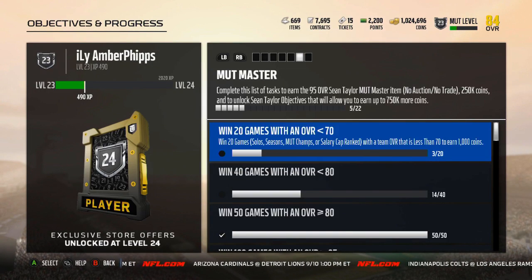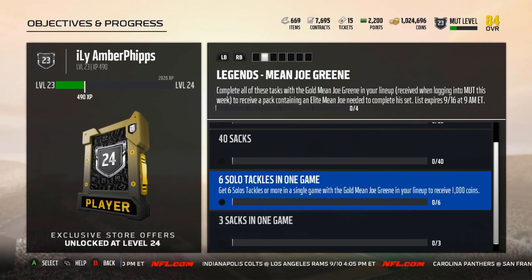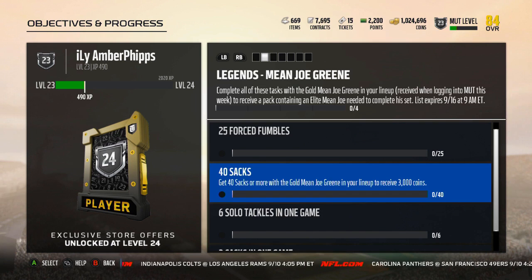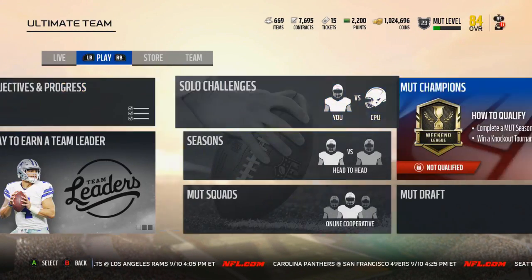I somehow do not have the card — the Legends Mean Joe Green — for the objectives. I'm assuming he's still a 75 overall, nothing special. But you gotta get three sacks in one game, six solo tackles in one game with Mean Joe Green, 40 sacks or more with Mean Joe Green, and 25 force fumbles — probably the hardest part of this. But those are probably the easiest tasks we've had.